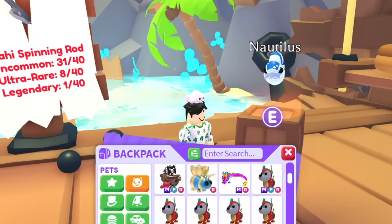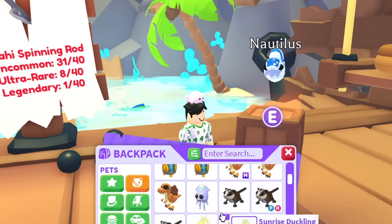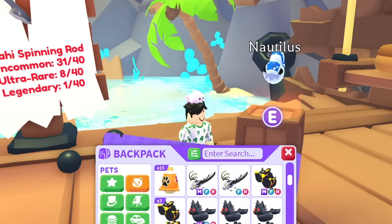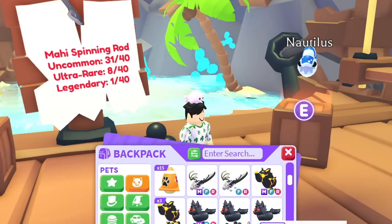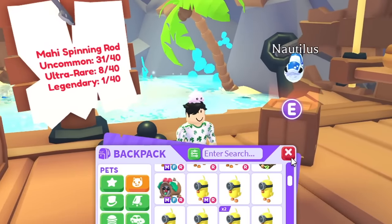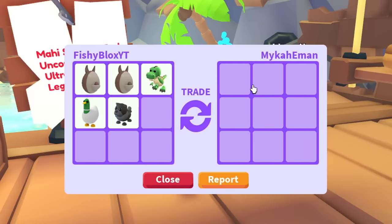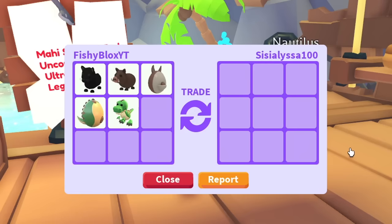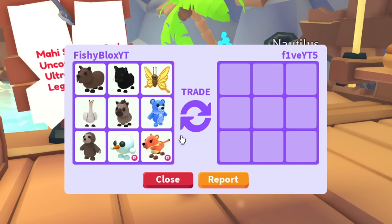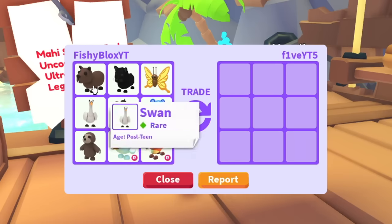I have some cool pets to trade but not exactly the best inventory — I'm struggling a little. I know it may seem like I have a lot of pets, but I'm used to having much more. I've been doing a lot of giveaways. Let me quickly show some — I usually don't announce winners in my videos, but I do add people and give them random stuff. These are literally all trades I did today: random pets, tons of legendaries, cool eggs.